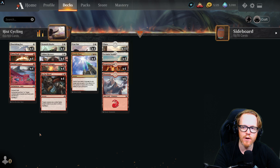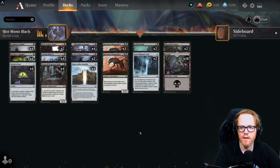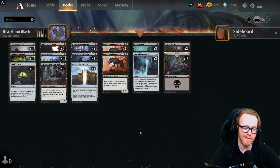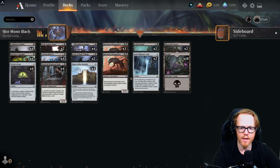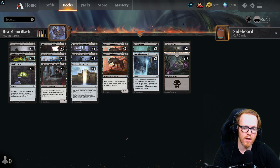The next deck is a bit more expensive — it has eight rares total, including Priest of the Forgotten Gods, God-Pharaoh's Gift, and Phyrexian Tower. This is a sacrifice and self-mill deck. The overall strategy is milling and sacrificing creatures into our graveyard, gaining mana in the process, with the big payoff being God-Pharaoh's Gift on the battlefield.